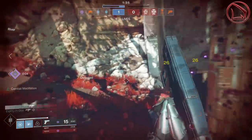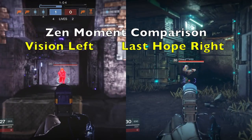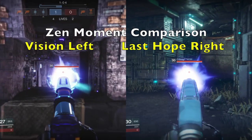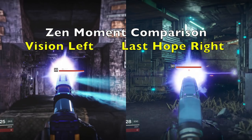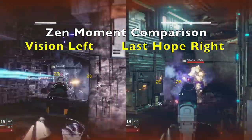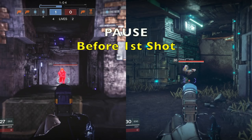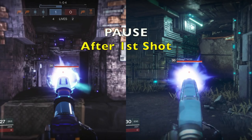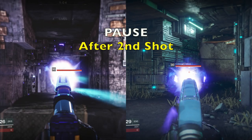In correlation with this, the other thing I want you to understand about the Last Hope and the Vision is that with the Last Hope, because it's got Zen Moment, that recoil direction is going to be much more predictable and you're not going to have to pull down as much on your right joystick. Whereas with the Vision, this is not the case — because the Vision doesn't have Zen Moment, its recoil is more consistent but also means it's going to have much more of a kick. So there's a much higher learning curve into mastering the shot rhythm of the Vision, whereas with the Last Hope you don't have to worry about that, all because of Zen Moment.